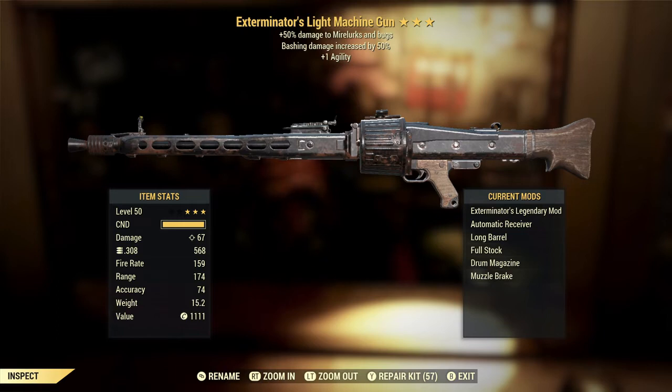Sure, if you're still grinding out rep for Crater, you can go kill some Mirelurks — or ideally a Mirelurk Queen every day — and take some meat over to the Raiders at Ohio River Adventures for a little bit of extra rep, but once you're done with that, there's just not much need to be out hunting Mirelurks or bugs. At least with Ghouls, there are times when you would regularly see them, such as in the Golf Club or Charleston Capital Building. So overall, that effect is pretty worthless.